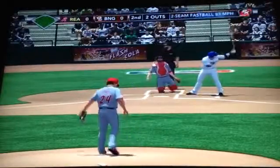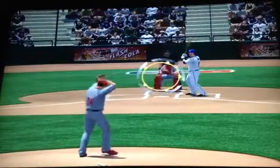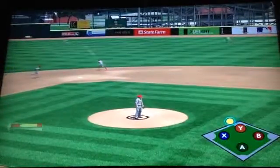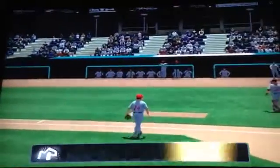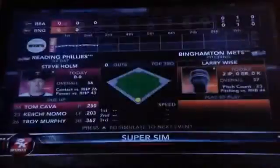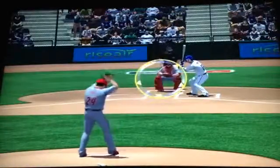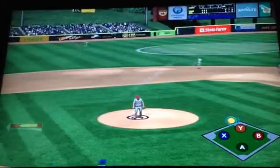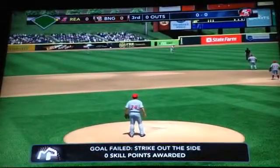First pitch is a two-seamer, just missing on the outside corner. His control has not been very good, but it is only the second inning. There's a line shot to the center fielder and he has caught it — that is the end of the inning. No runs, one hit. We are in the bottom of the third; still no score between the Mets and the Phillies. Each team has one hit — make that the Mets now have two hits as the first pitch is driven into center field for a base hit.